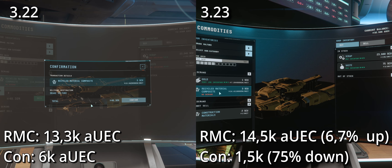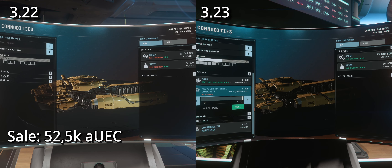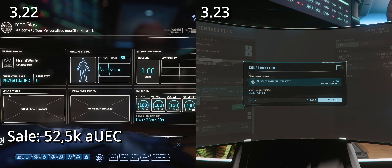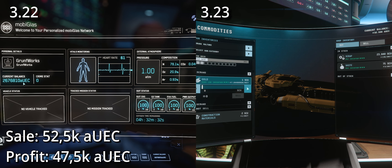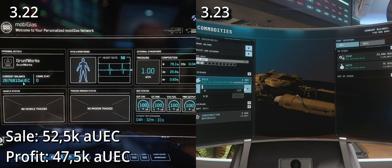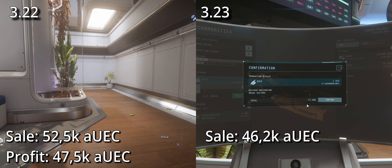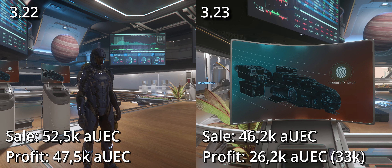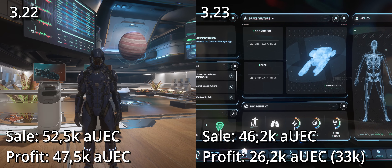Calculating our profits in 3.22: we had a sale of approximately 52,500 AUEC worth of materials, and deducting the 5,000 AUEC contract cost, we landed a profit of 47,500 AUEC for the Aegis Avenger Titan salvage contract. In 3.23, we had a sale of 46,200 AUEC worth of materials due to the lower construction material prices, and deducting the 20,000 AUEC contract cost, we land at a profit of 26,200 AUEC — or 33,000 AUEC if you count the one SU of gold found in the cargo.